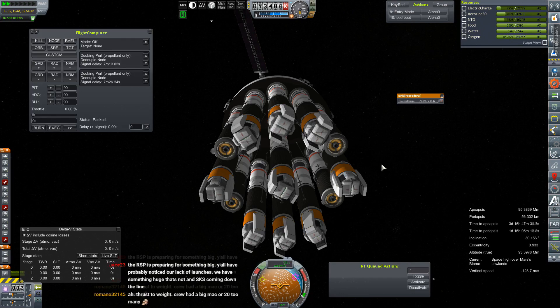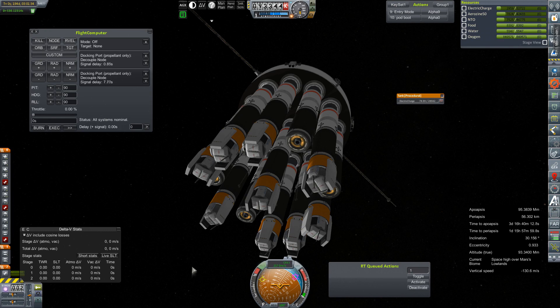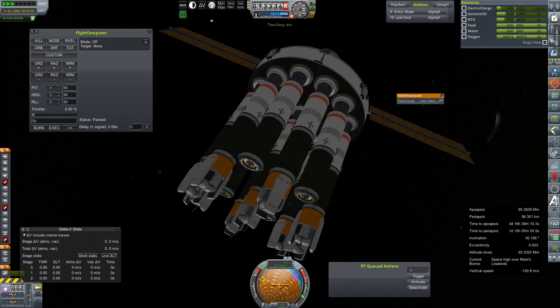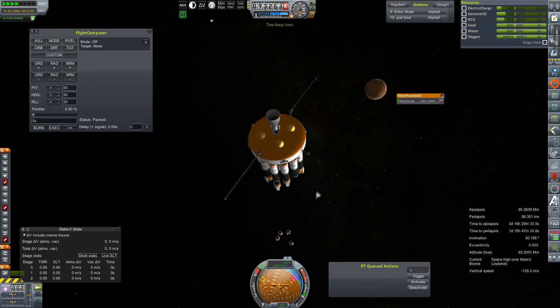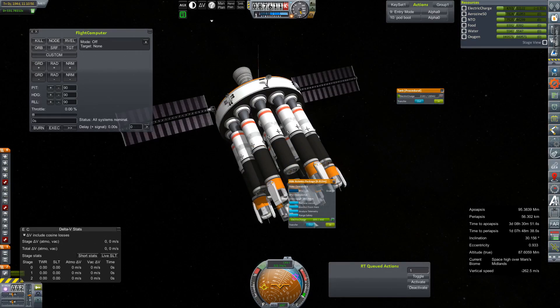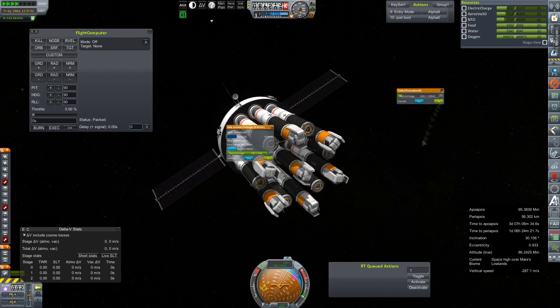The faster we can charge up these batteries, the better we're going to do, because as we lower our orbit around Mars, we will spend more time in Mars' shadow, which gives these two solar panels less time to recharge the batteries. So the more we can lighten this load, the better. There go two more of our useless avionics missiles and possibly some dud parachutes. And again, now we're showing a much more positive charge rate.